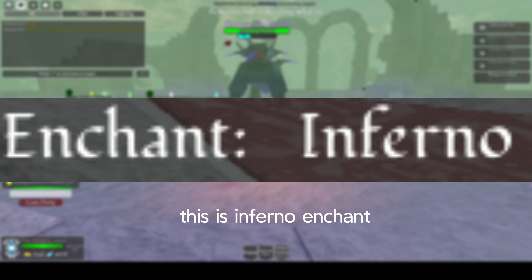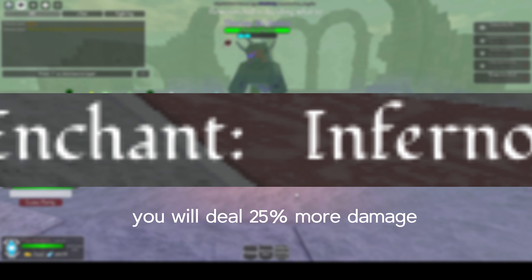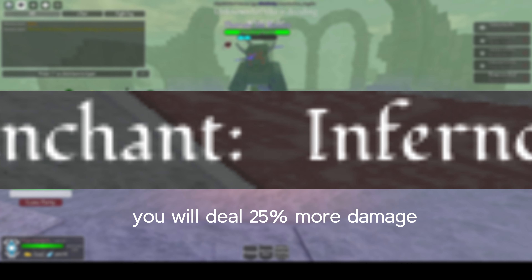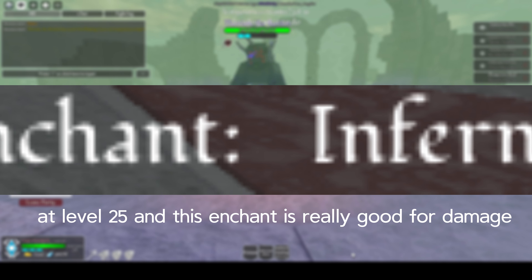This is the Inferno Enchant. You have a small chance to apply burn, and when you would have applied burn, you will deal 25% more damage. You obtain this by completing the parkour at Mt. Thull Volcano, the left side, at level 25.